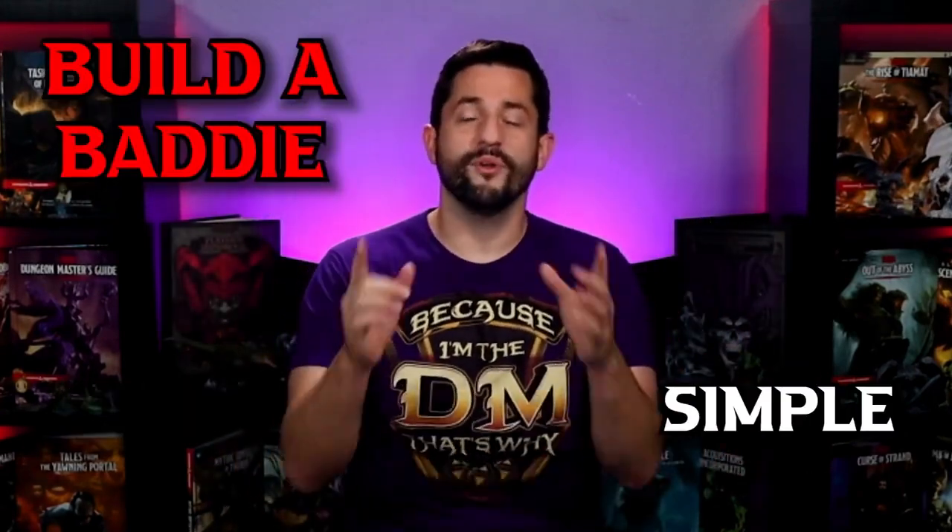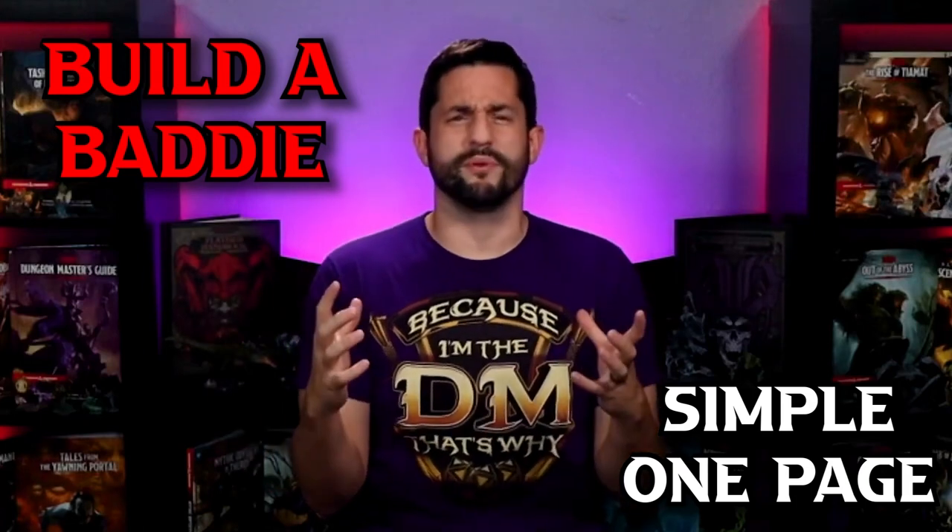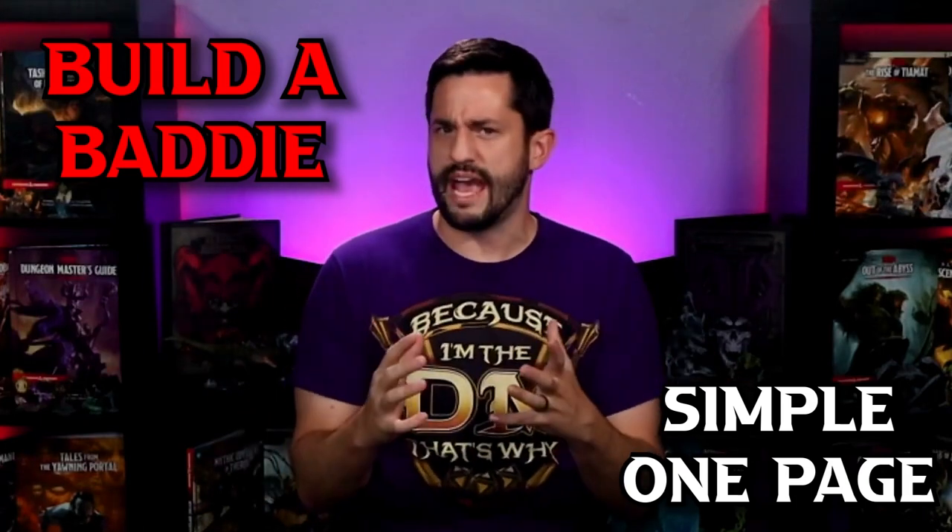Or you can use this simple one-page system for your game prep to make your life easier and not take so long trying to homebrew monsters or think about how you're going to take combat to the next level. The name for this system to build any kind of bad guy is called Build-A-Baddy. It is a simple one-page table with tons of different abilities, all sorted into very simple categories that you can grab and go to on the fly in just seconds.